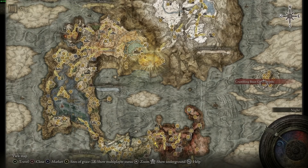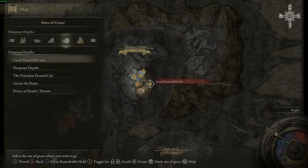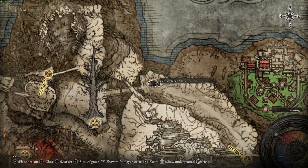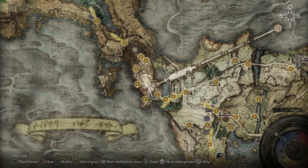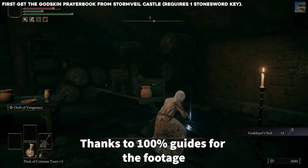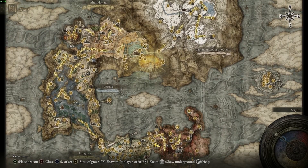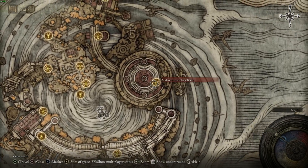Fortisax's Lightning Spears require completing Fia's questline in the Deep Root Depths — go all the way up the tree to the Prince of Death's Throne, kill Fortisax, and you get the spear. Golden Vow can be found at the Corpse Tent Shack. Black Flame you get from Stormveil Castle — there's a little cellar in the courtyard on the side closest to the wall; run down the cellar to find the Black Flame book. The Black Blade you don't get until you fight Maliketh in Farum Azula — it's a required story boss and you turn in his remembrance to get the Black Blade.